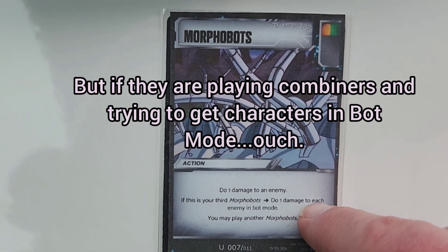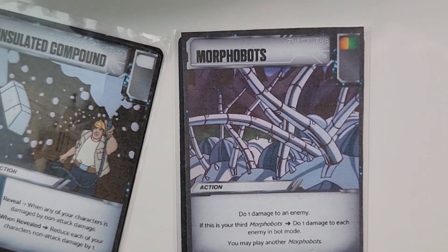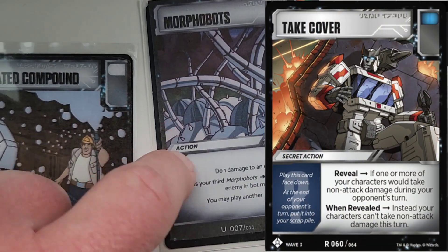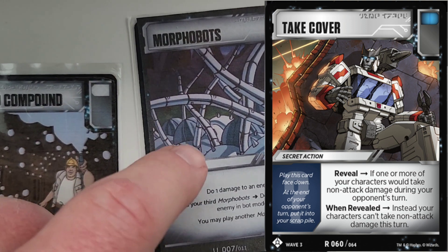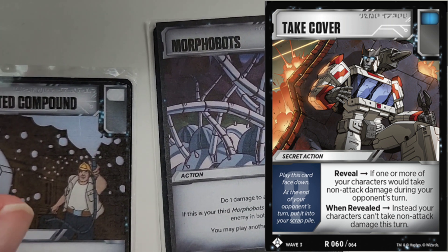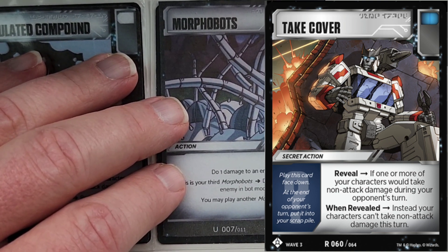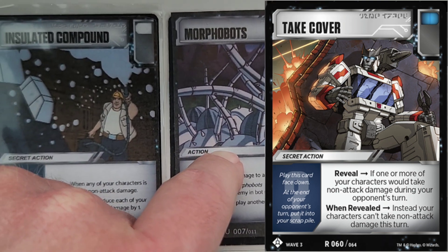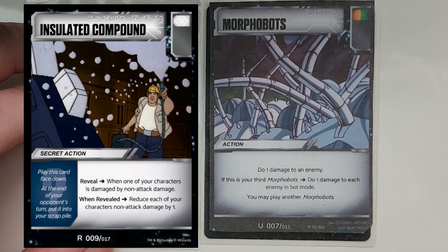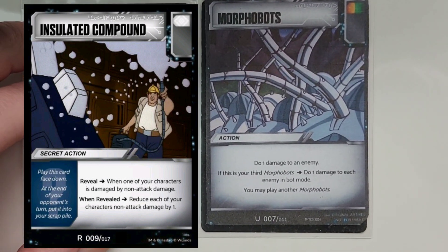Even if you play all three Morphobots, this may not trigger if they're all in alt mode, but you still will get to do three damage to an enemy. Now, the official card Take Cover is going to stop all of this, because if one of their characters takes non-attack damage on their opponent's turn, it stops all non-attack damage from your cards that turn.